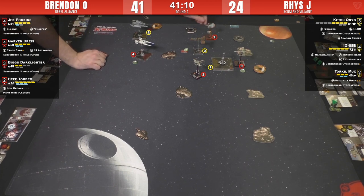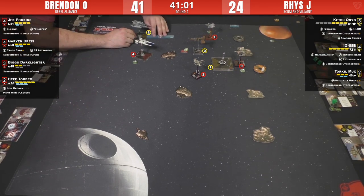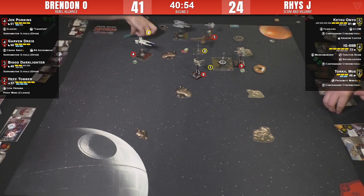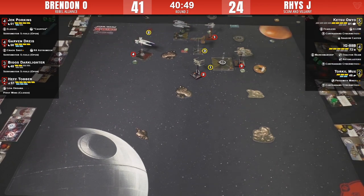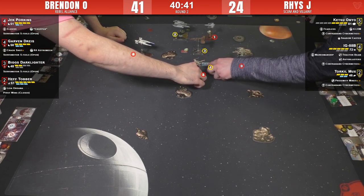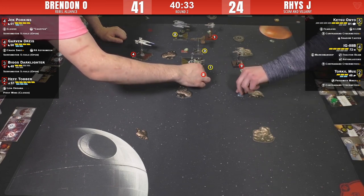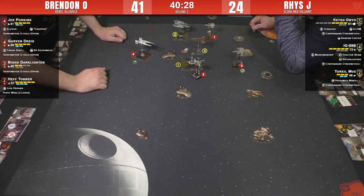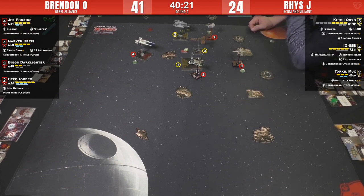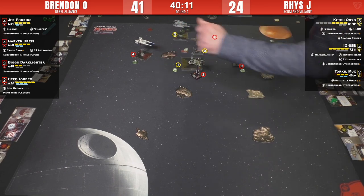Elusive not recharged yet - it's a white maneuver, so still gets an action which is always nice. Here comes IG limping back into the fight into Auto Blaster range. Double calculate for IG. Ketsu does a one-forward. Oh - Garvin cleared because of the barrel roll! Not fun times because you want to rotate but also want to evade. That rotate is always what you never want to do with Ketsu. Reese is just going to tank it, hope he survives, and contraband 5K next round.